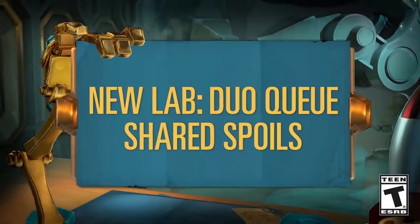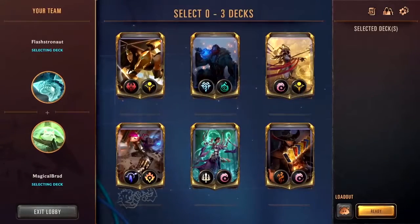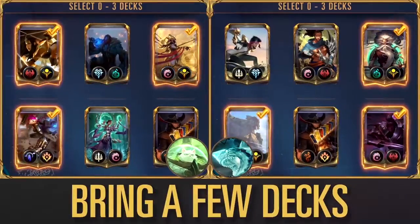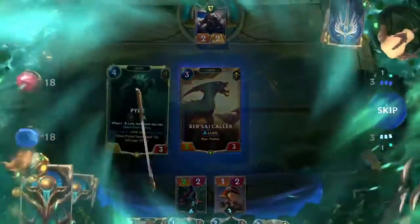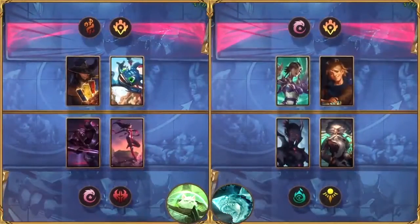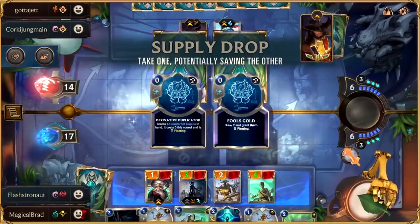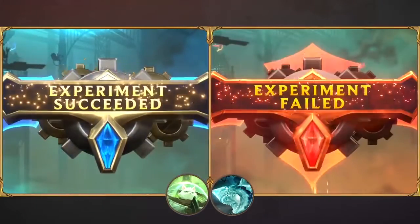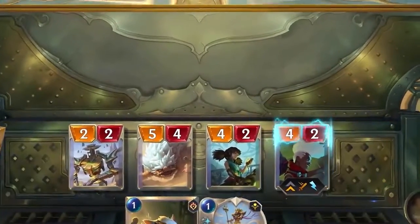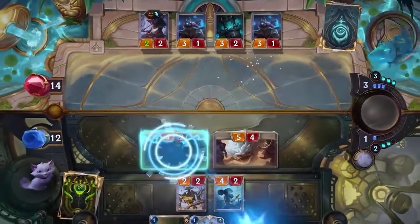For the release of Rise of the Underworld, seven new archetypes were added to Expeditions, allowing players to experience the strategies and new champions along with the new cards — especially useful for getting used to the new keyword, Lurk. Shurima, Piltover and Zaun, and Bilgewater's region roads have been extended by four levels each to coincide with the release of their new champions. There are also new additions to the labs with Ekko, Pyke, Swain, and Shyvana being added as selectable champions.